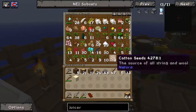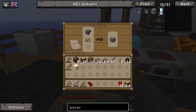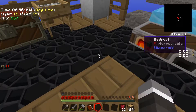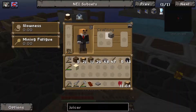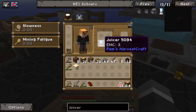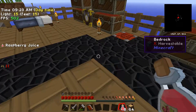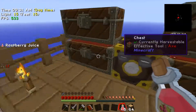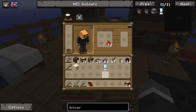We'll chuck that in and get three smooth stone, then make a pressure plate and the juicer. We're going to die shortly so we'll eat some food — we'll wait and eat juice. We won't eat the apples because we need them to make apple juice to finish the quest. We should be able to make the juicer and get 11 juices, which is awesome.